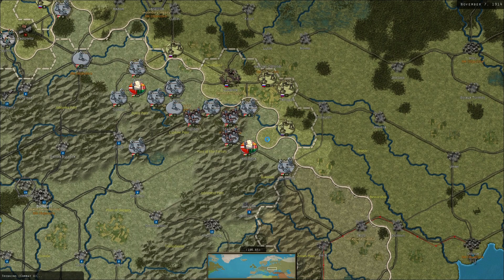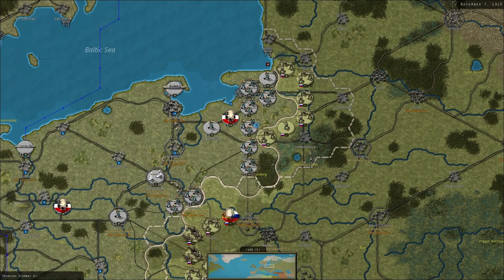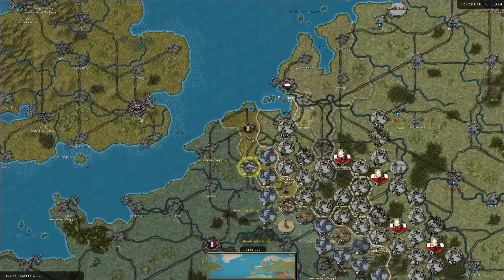Our headquarters got attacked at Colomea - I kind of left it there on purpose to block. It has done some damage to Russian units, so we need to check that out this turn and hold them at that point. Meanwhile they're attacking Brussels and our defensive line just south of Konigsberg. We need to get these guys buffed up and maybe entrenched a bit. Nice to hold on to Konigsberg.